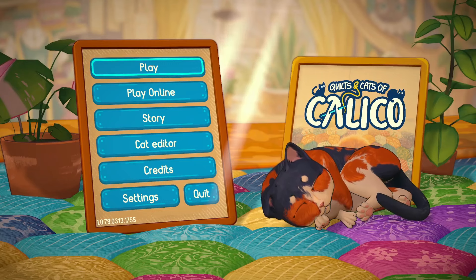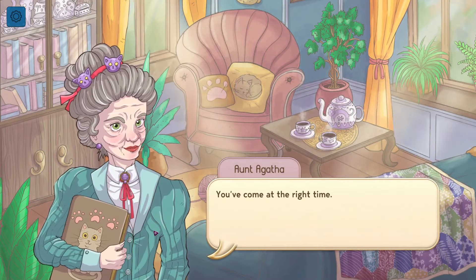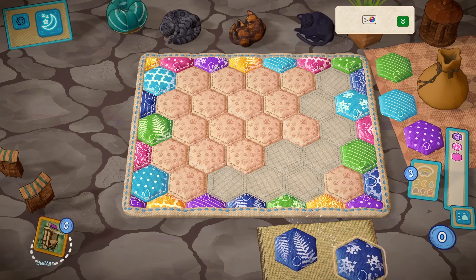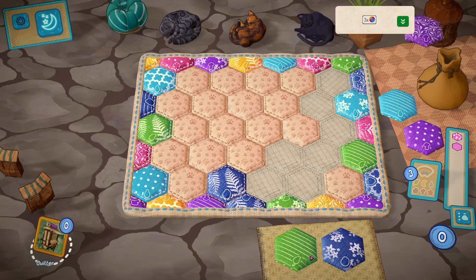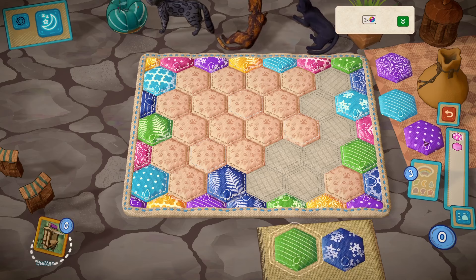Next up is a game I played for review — that video will be linked in the description. This game was Quilts and Cats of Calico. Quick disclaimer: I did receive the game for free. It is an online version of a board game where you stitch together quilts for your cat friends to lie on. There is an online mode, offline mode and story mode, which is what I finished and is why it is in my completed backlog video. To find out more, go watch the review after this video.